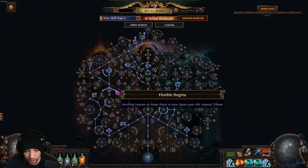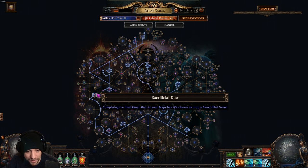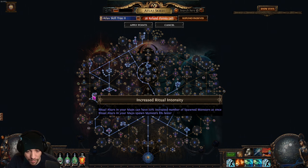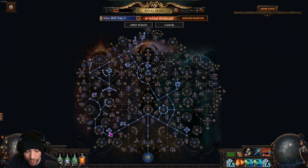Having two more rerolls is incredibly important, and having rerolls cost a little bit less is also a positive. There's also a node with a 15% chance to drop a blood-filled vessel — we'll go over that shortly. It's not the most critical node but I would still take it since it makes farming a little bit faster. You also get a bit more chance to contain rituals from nodes before it.